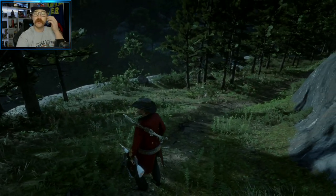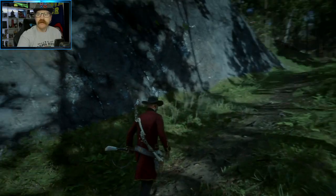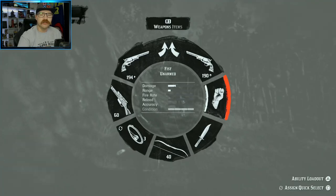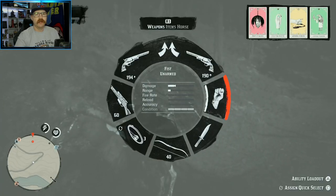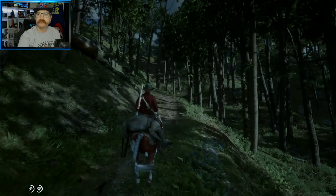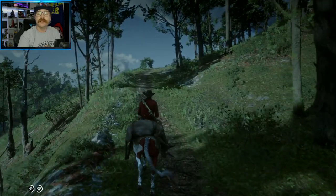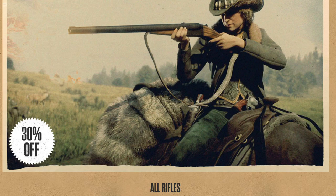This week discounts are pretty great as well. We have 40% off camp themes, camp dogs, camp flags, and Cripps' outfits. I wish you could own more than one dog and just spawn whichever one you want — unfortunately you can't. We also have 40% off the hunting wagon and the medium and large delivery wagons. So if you're looking to rank up trader, this week is the week to do it. We also have 30% off all workhorses and 30% off all rifles. If you're fairly new to the game, you can make some money with trader and save a lot of money as well.